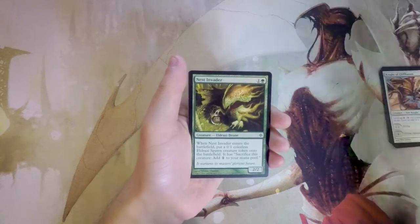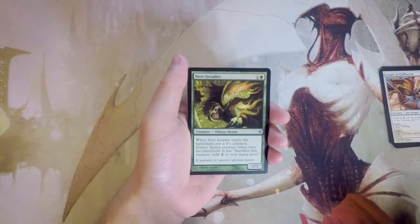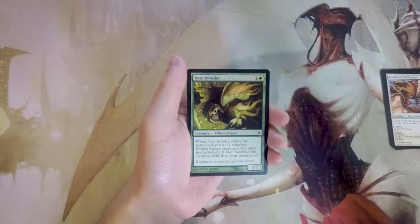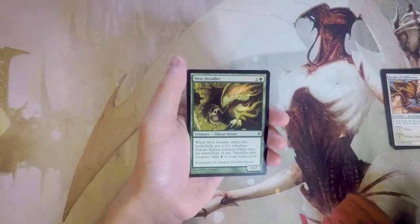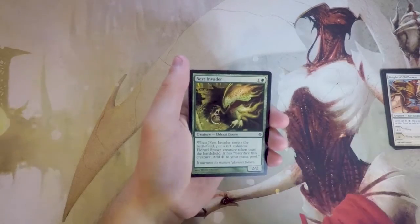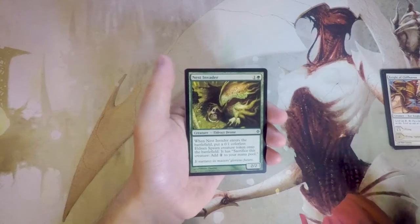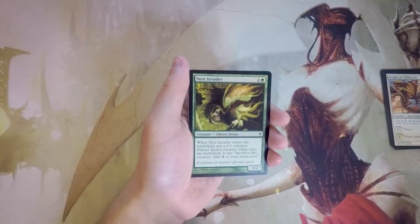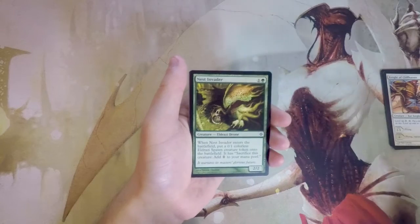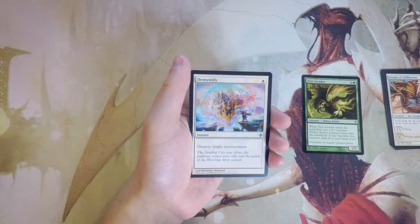Nest Invader is a great card — a 2/2 for one and a green. When it enters the battlefield, you put a 0/1 colorless Eldrazi Spawn creature token onto the battlefield that you can sacrifice to add one generic mana. I love this card. A lot of creatures in this set spit out little Eldrazi Spawns, and they're fantastic. This is a prime candidate for first picking among commons — it ramps you and it's already on curve. So far, this is my pick.